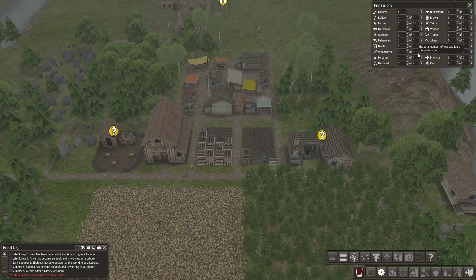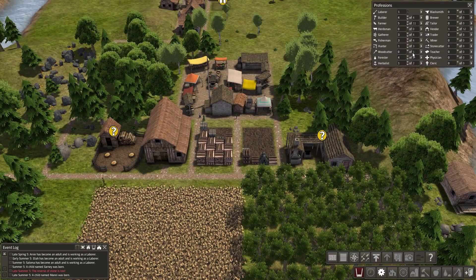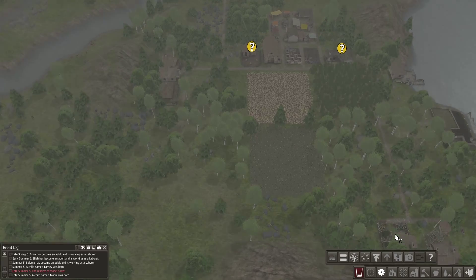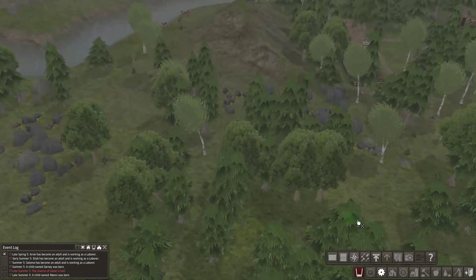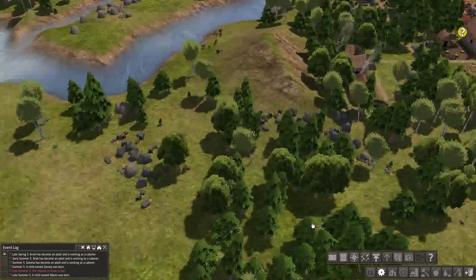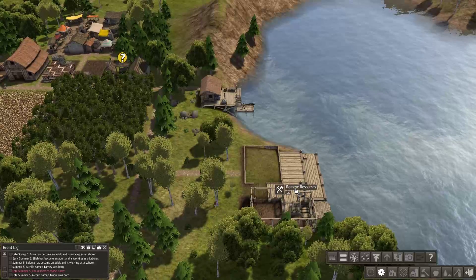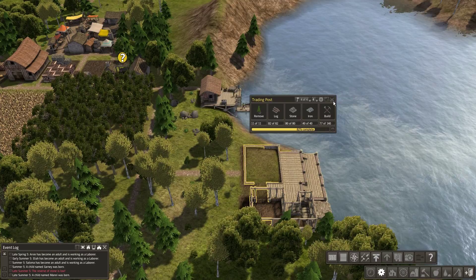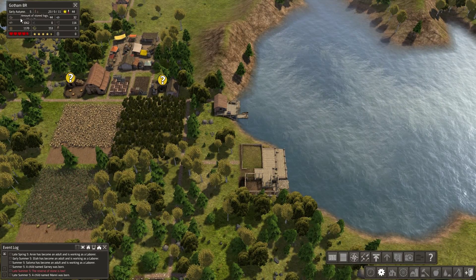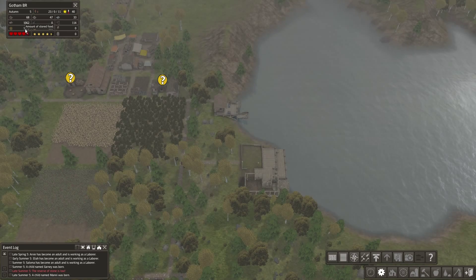We have four extra laborers now, which is pretty good. The reserve of stone is low — I'm aware, we're actually collecting some right now. Let me add another gatherer, another fisherman, another farmer. I wonder if I'm hurting myself by not having any regular laborers. Builders, if they're not building, they'd probably be collecting stone — which makes sense. That guy's over there knocking stuff down and mining. The trading post is at 82% — almost done. As soon as this is built, we'll be able to open up our communication line and actually trade. 60 wood stored, 44 stone and iron — that'll go up soon enough. Food is on the low side.